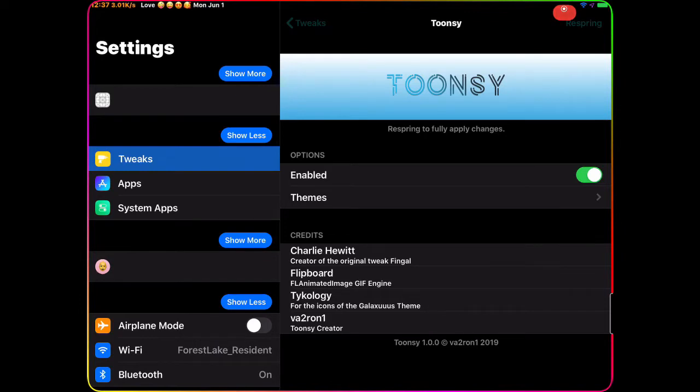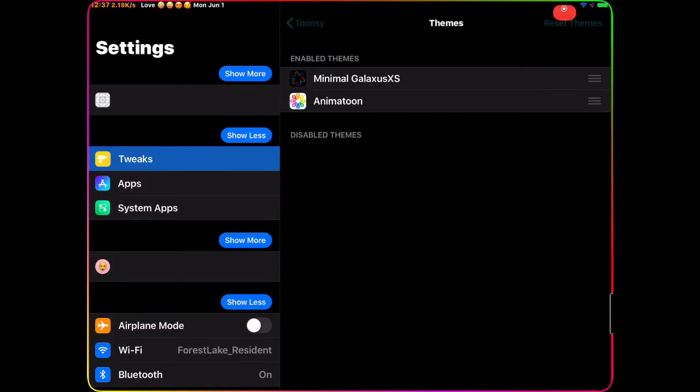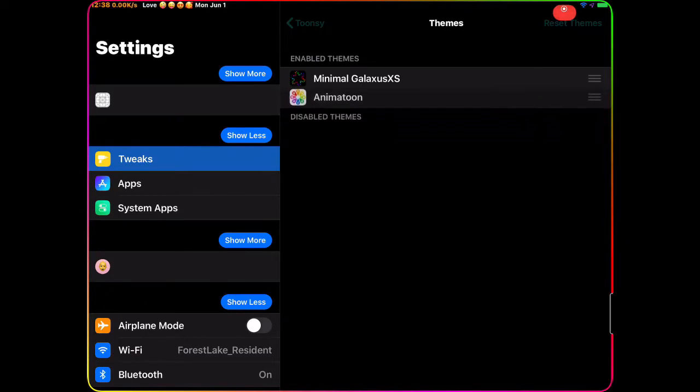When you're in Settings, find the tweak called 'ToCe' and enable it. Once you enable it, go to Themes and you can see these two packages right here. The top one — 'Minimal Galaxy Access' — actually gets installed with ToCe, so it's not a separate package. The bottom one, 'Element Tune,' is new and you have to download it separately. Once you have both, enable them — when installed they come as disabled, so just drag up to the enabled section.